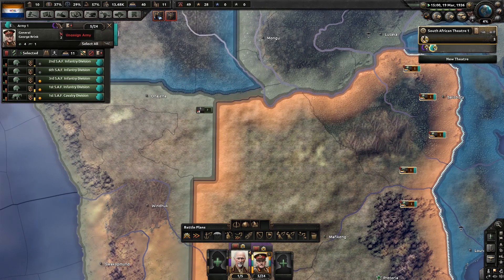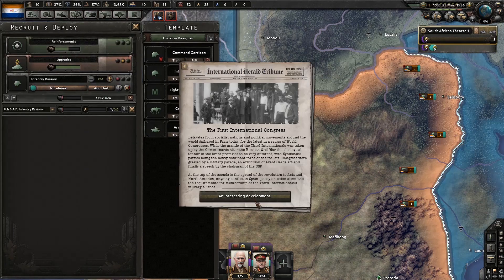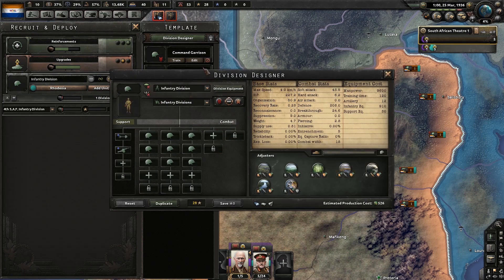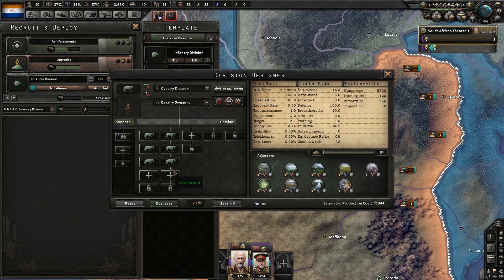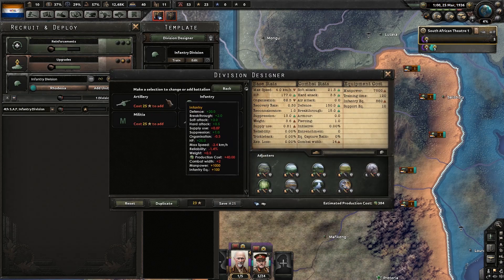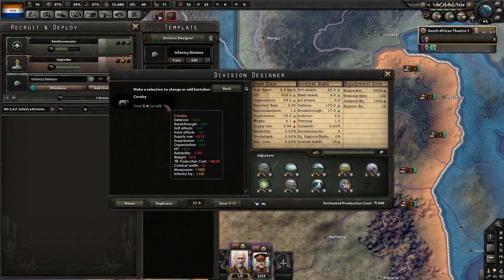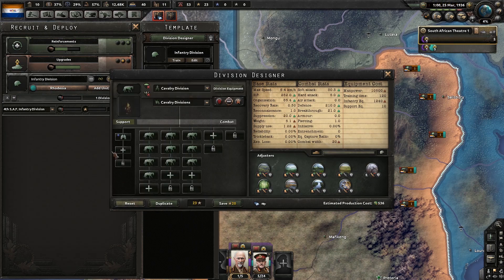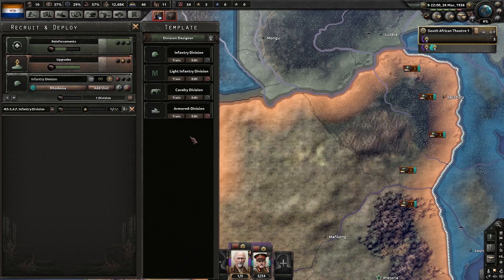Once we get enough army experience, I'm going to start tweaking these divisions a little bit. We don't need command garrisons anymore — go ahead and add another infantry to this, get our combat width up to something usable. I don't want to train any more cavalry, but we're going to add some additional cavalry under mobile battalions. We'll eventually add some artillery to that once we have a chance.